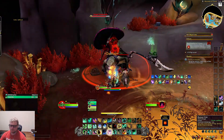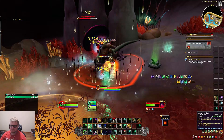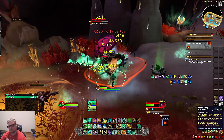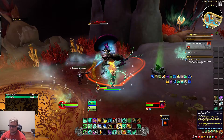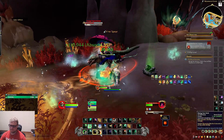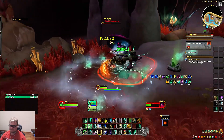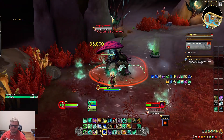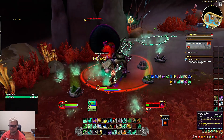I keep wanting to press Thunder Focus Tea now after using it in the last one, because I used the Master of Harmony build. When running that Master of Harmony build I was using Thunder Focus Tea to reduce the cooldown on Rising Sun.